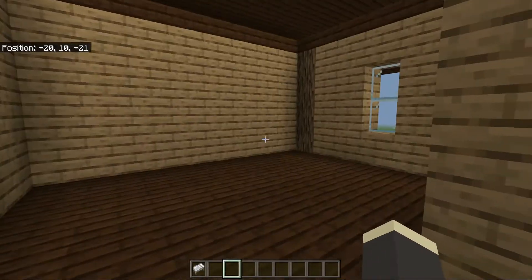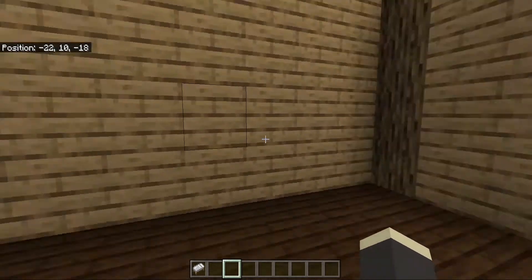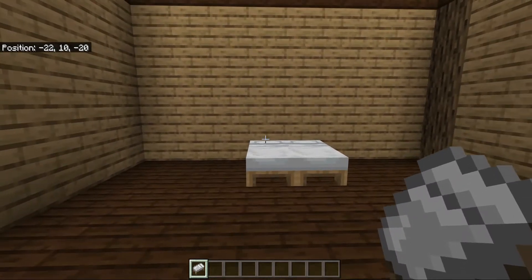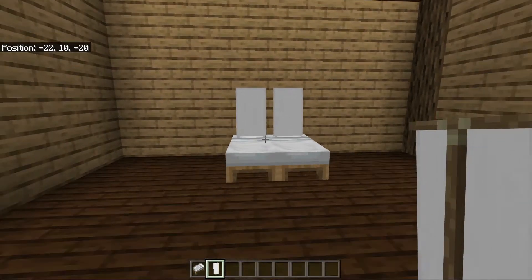Upstairs in the master bedroom, we are going to come to the wall opposite from the closet and in the middle of the wall we are going to place two white beds. We are then going to use white banners like that.